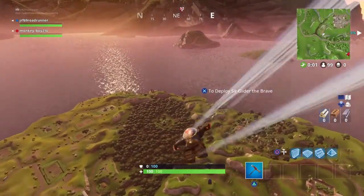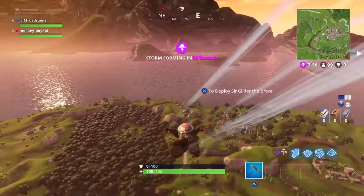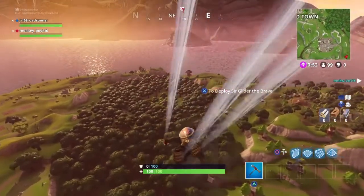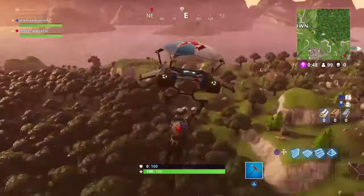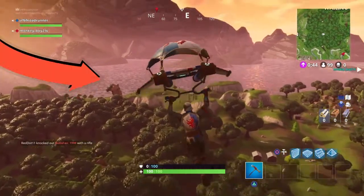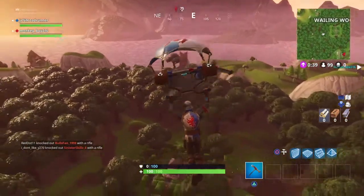The last animal is the fox, which is also pretty easy to find — all three are pretty easy to find. This one is just east of Wailing Woods, just outside of the wooded area. If you look real closely on screen, you can see it right now next to that solitary tree on the edge of the map.